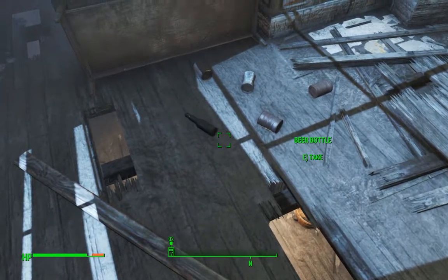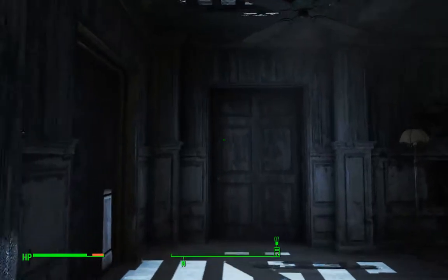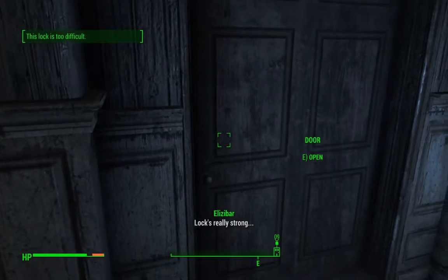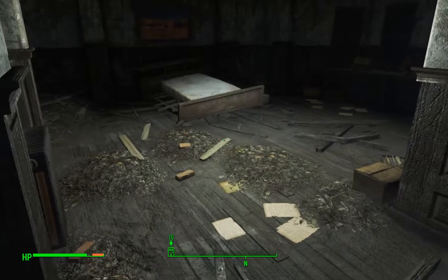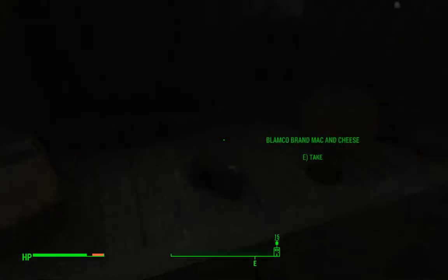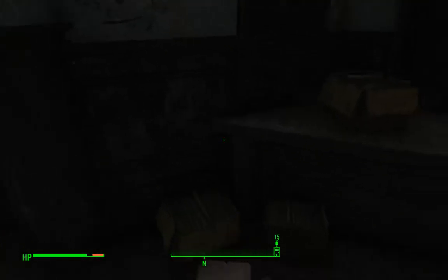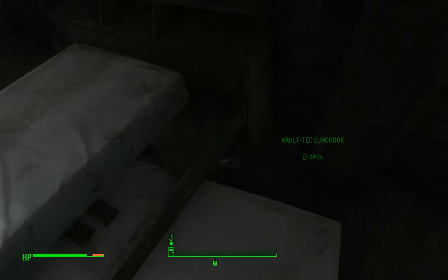So we got machines empty — that's beer bottles and cans. Let's go up here. Lock's really strong. Thank you, really strong lock, for being really strong. Shutters don't let me see anything. What do we got?